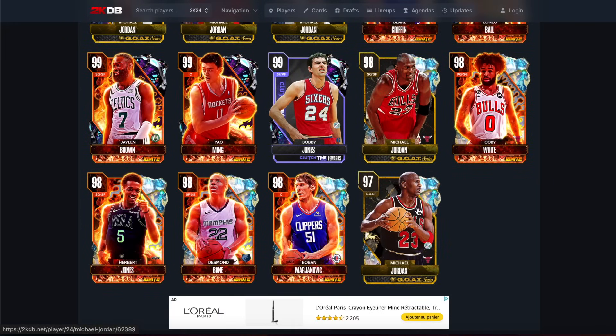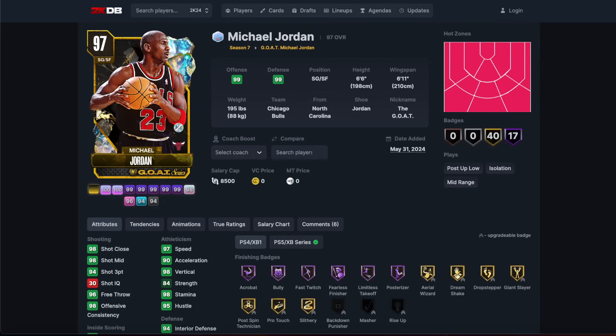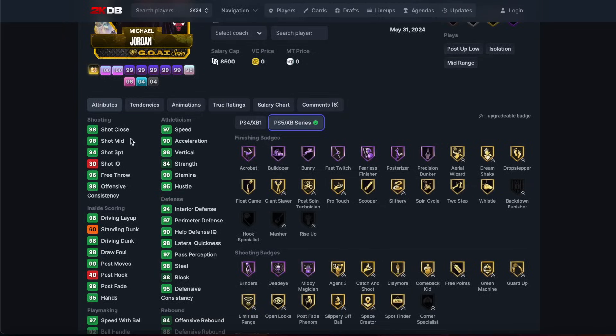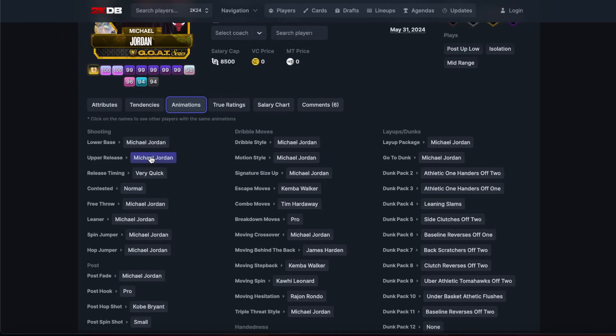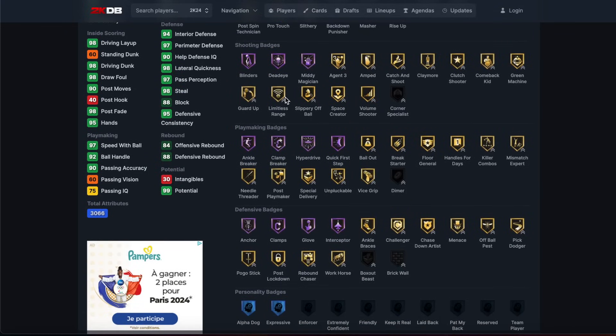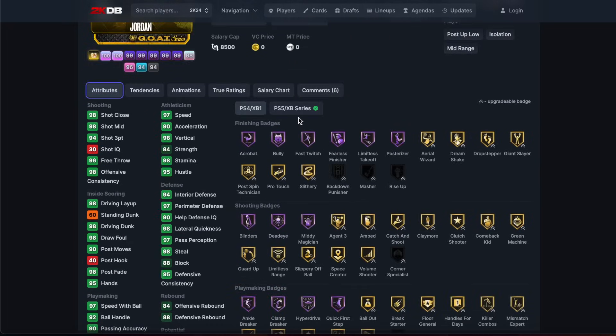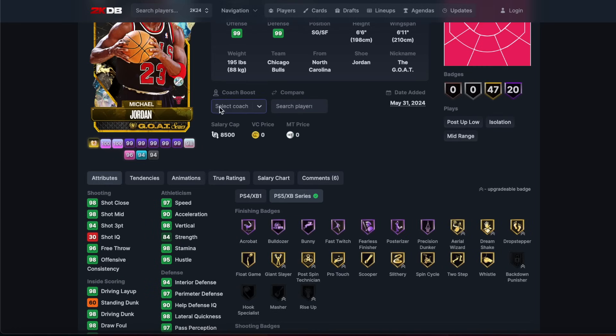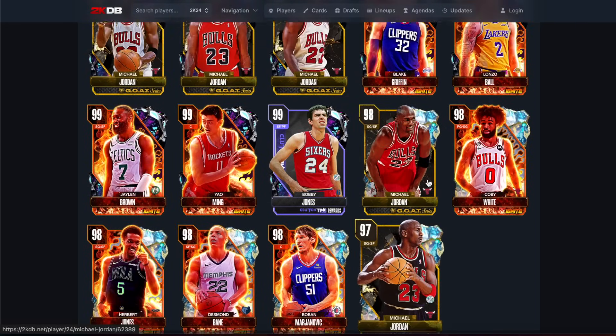The one thing I will say is that this free Michael Jordan is really good. 97 speed, 97 acceleration - acceleration doesn't mean anything - but he's a 94 three-ball with MJ fade and MJ release, very quick. Look, it's not the best thing in the world, but this guy is not going to play that much differently than any of the 99s. This is the first time the free card is actually good. He's only got some gold shooting badges and he does leave a little to be desired on the defensive end, but he's not going to be terrible - he's actually going to be good.